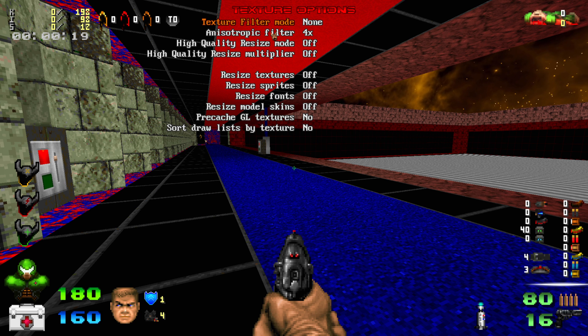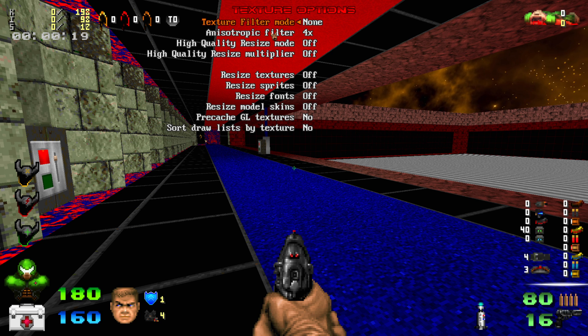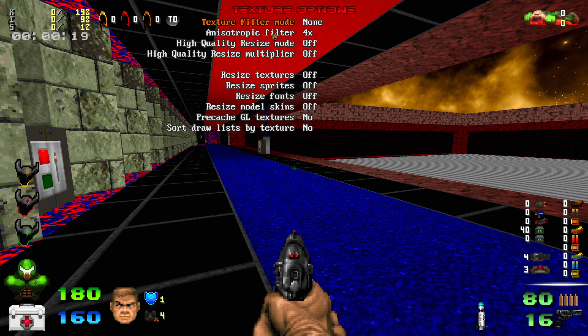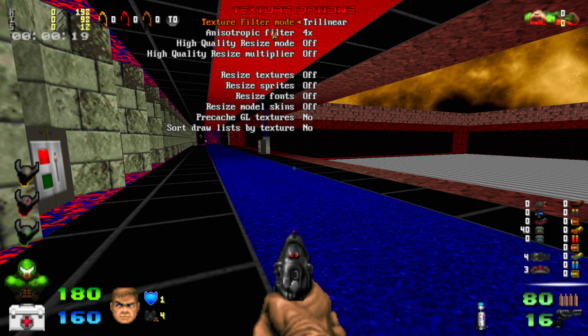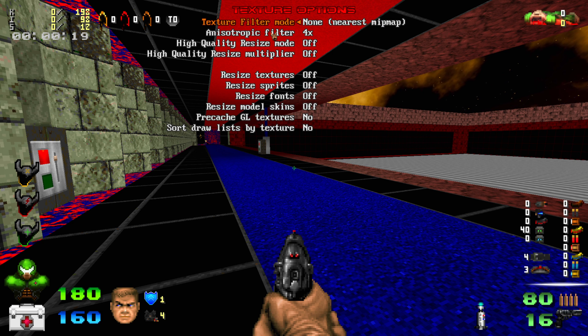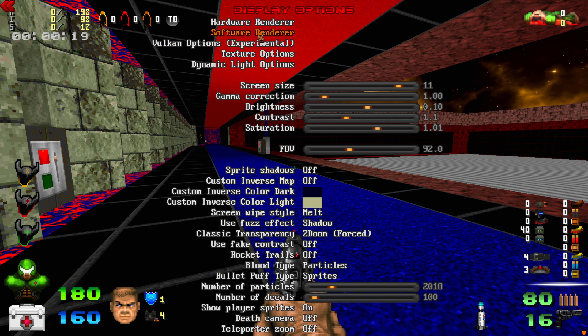The top setting, texture filter mode, actually does make a big difference. I like to have it on 'none nearest mipmap' — it just makes the game look normal. If you have it off, textures in the distance look very rough and gross. On trilinear, even the weapon just looks blurry and ugly. Nearest mipmap none is the best setting I've found and I think it makes the game look really good. And because it says none, I assume that's a good performance option — so I stick with that.